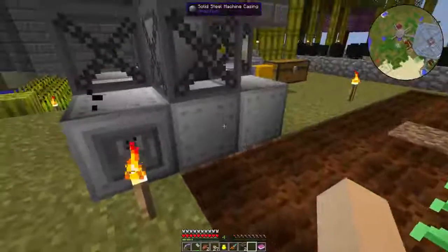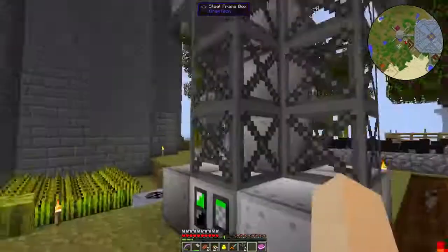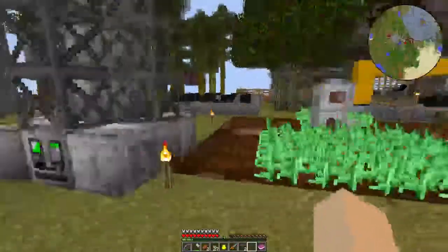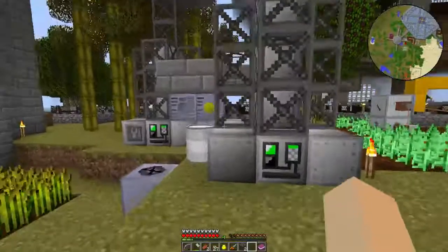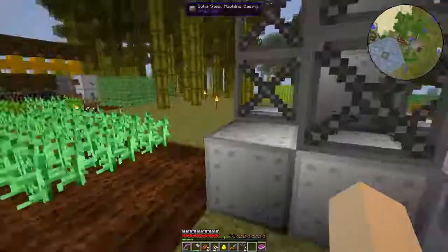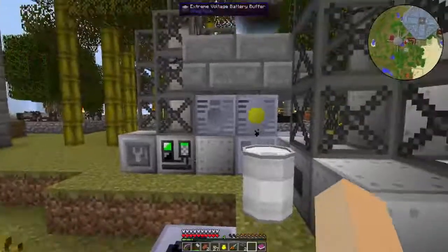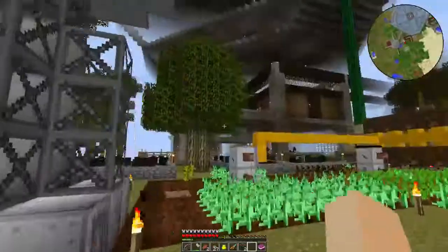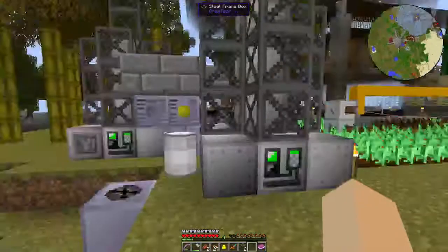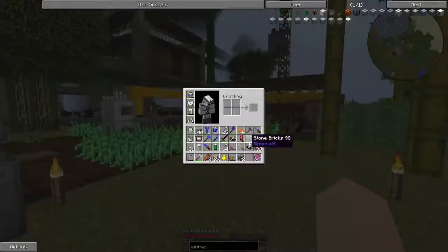For the rest of the structure, it's just solid steel machine casings and steel frames. Don't forget the three on top — and that is basically it. You need a lot of infrastructure to run them. Both require medium voltage minimum for power.